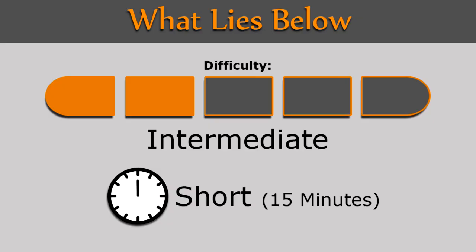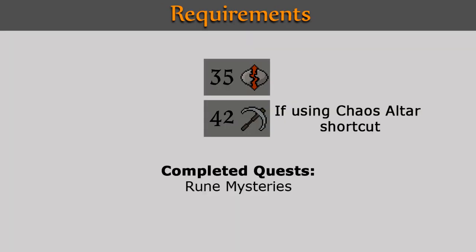Welcome to an Old School RuneScape guide showing you how to complete the quest What Lies Below. This quest is considered intermediate difficulty and is short in length, about 15 minutes long. The requirements include 35 Runecrafting and 42 Mining if you're using the shortcut to the Chaos Altar. This will not be required if you're using the Abyss, and completion of the Rune Mysteries quest.